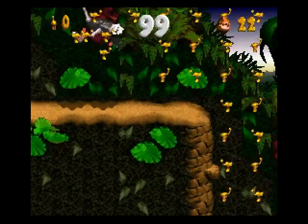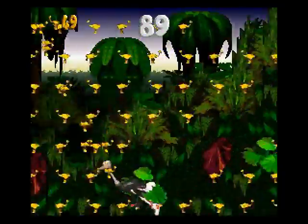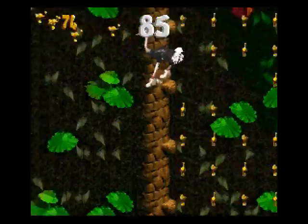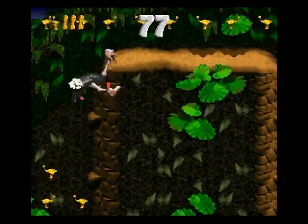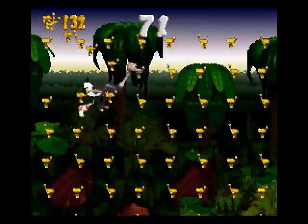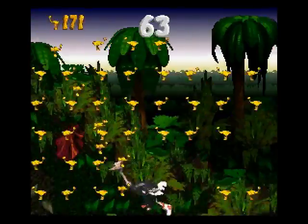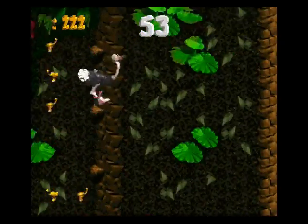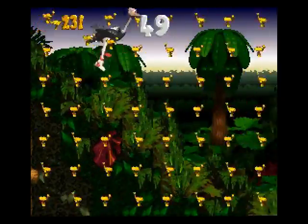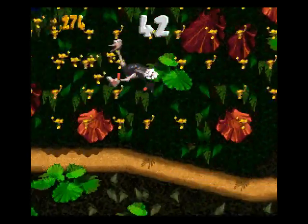We've got three icons for Espresso, and so we actually get to see Espresso for the first time. Espresso can kind of hover for a while. This has got to be very useful in levels where he's going to appear, because sometimes we'll actually have to use his hover ability to get to the secret areas.